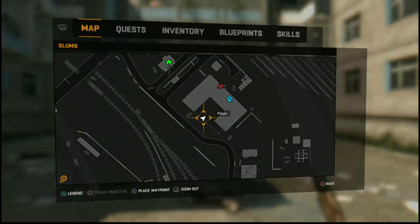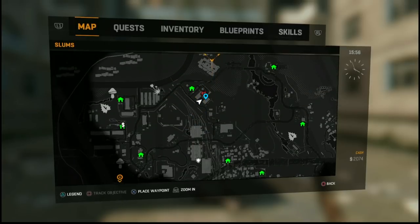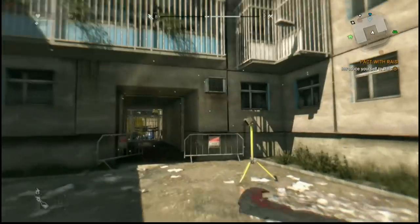Andy Burkowski here from VGS, and I'm here to tell you how to get perhaps the best weapon in the game — a bit of a cheat. You need to go to this particular housing complex north, right to the south of this safe house and where the quarantine zone is. Here's what you need to do.